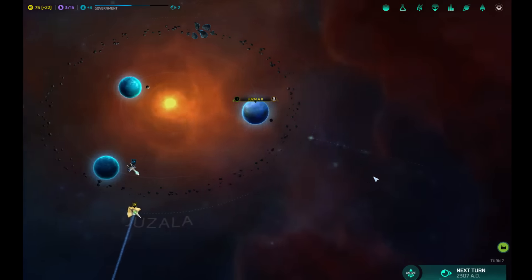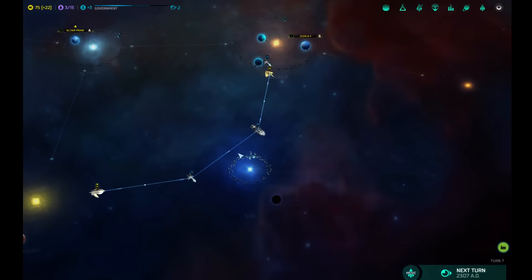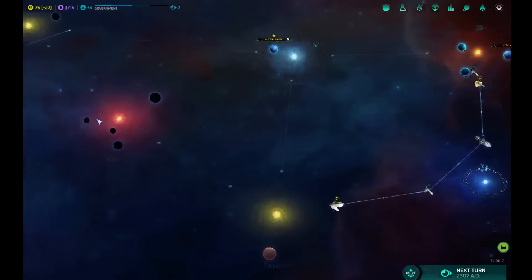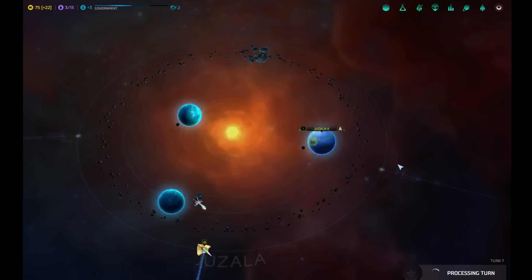We've got to get that thing built. I really want to get the system colonized and defend this spot. Because that way the humans — their only way they can go would be Tambouru, but that's only a gas giant, they can't colonize there. They would have to jump all the way over here to Rye. We're going to stop the humans. They could be a friend, but no human will be my friend.